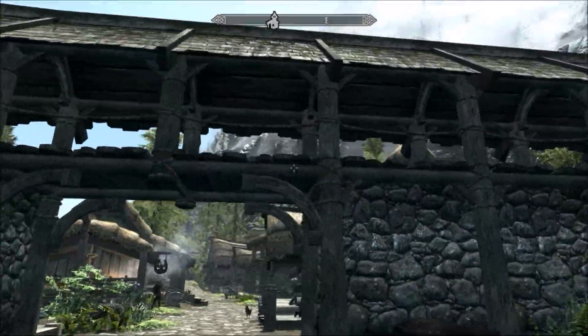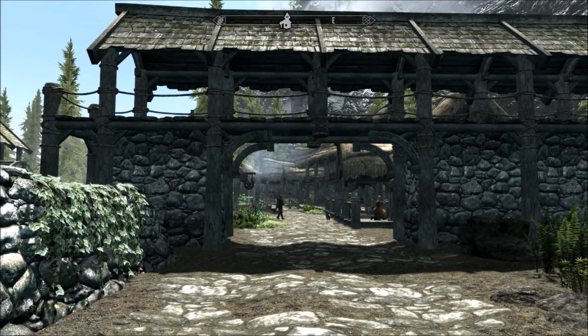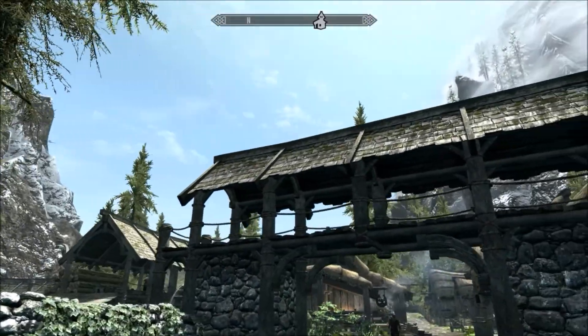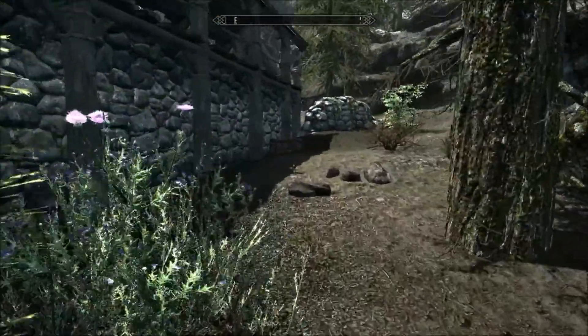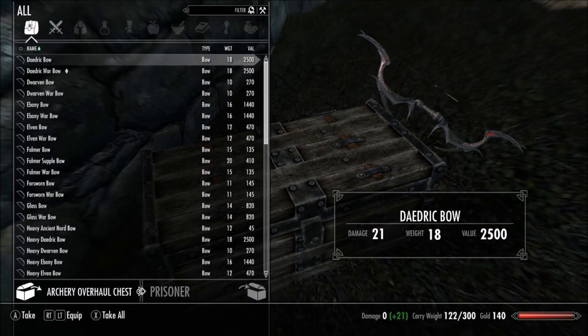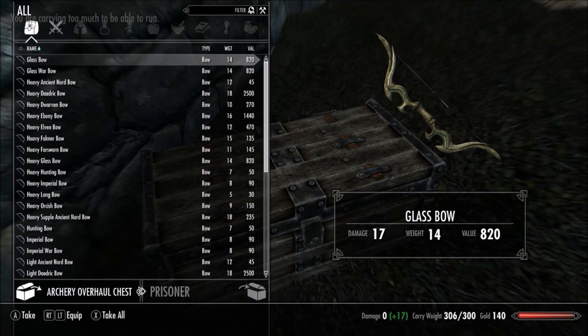This mod adds a light, heavy, and water version of every vanilla bow. And if you go here, two worth of wood, and check out this chest over here — the Archery Overhaul chest. Here we have them. Pick them all up so we can show you that.